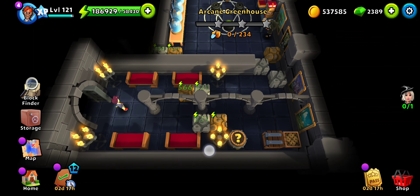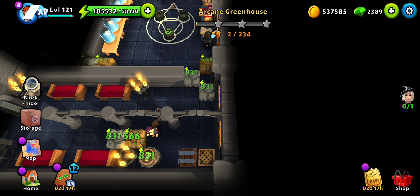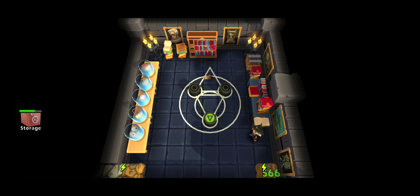Hi y'all, welcome to the Arcane Greenhouse side quest in the first act of Chapter 7: Consequences. We turned the animals into the evil farm, but there is this little wood star ladder that we still need to convert.